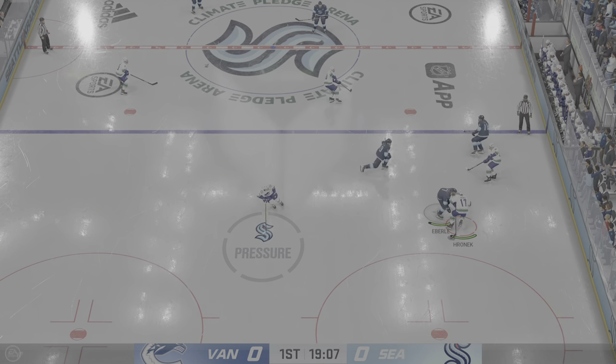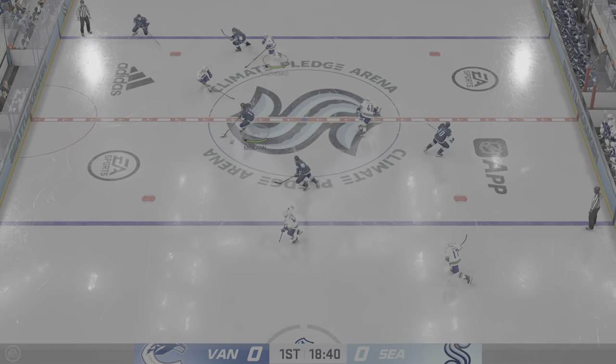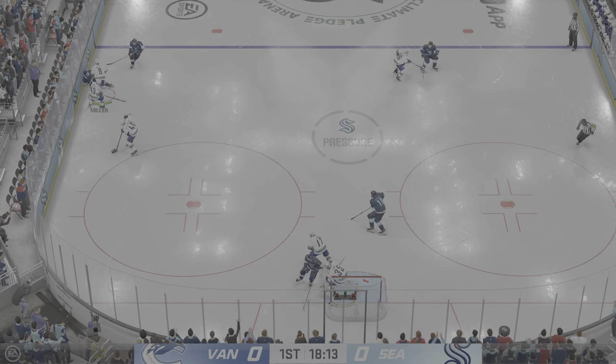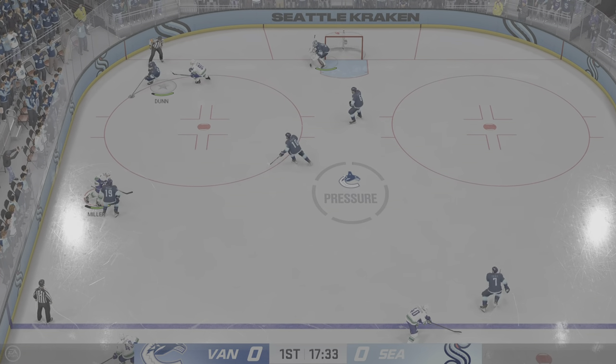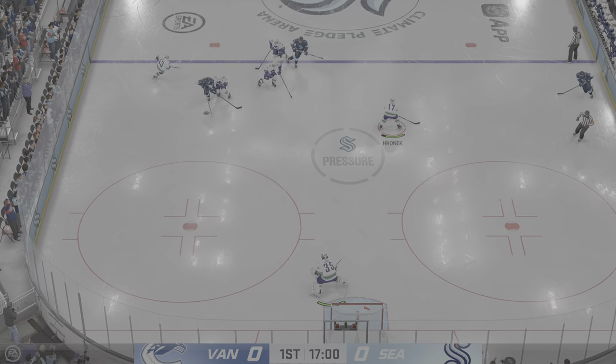Wow, what a fast sequence! McCann's got the puck, McCann to Peterson, Miller — okay, retreat. Veneers — oh whoops.